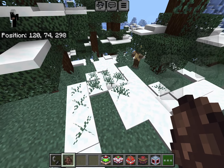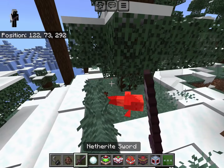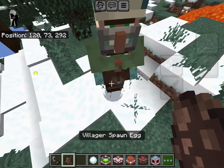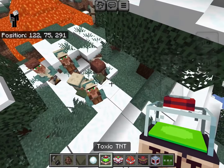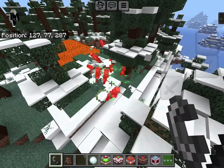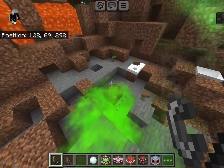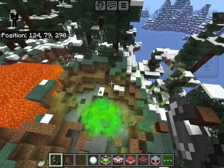Next up is the Toxic TNT, which provides poison for the surrounding area. We'll use a villager to demonstrate. As you can see, I now have Poison every time I enter this area — Poison III — which is obviously not good because the whole area is basically infested.